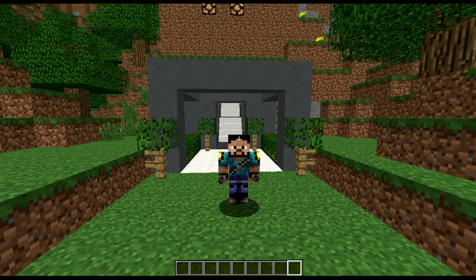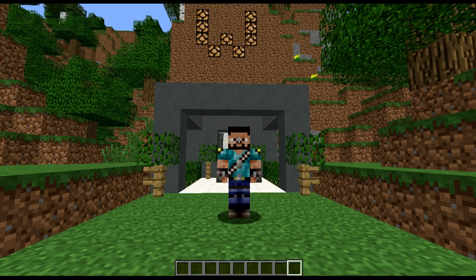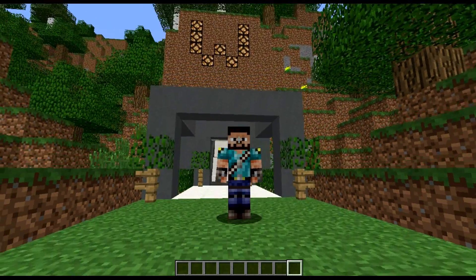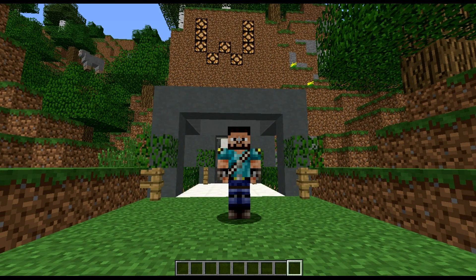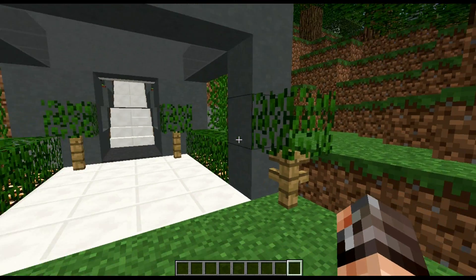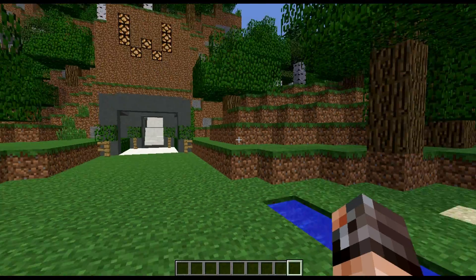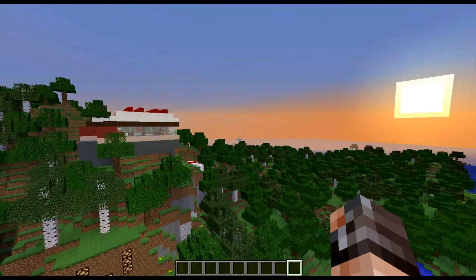Hi guys, Wildtrekker here and welcome to a new episode in our creative series. You're finding us here at Wildlabs. We've set up a new base — you may remember from my last few tutorial videos we had our lab, but I've basically extended it. So I thought I'd start off this tour with a bit of an introduction. Let's take a look around. We're in a brand new world, we've got Wildlabs here, it's a creative world, and we've got a lovely building overlooking this beautiful view.